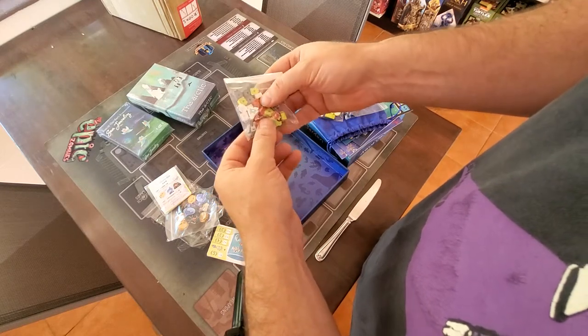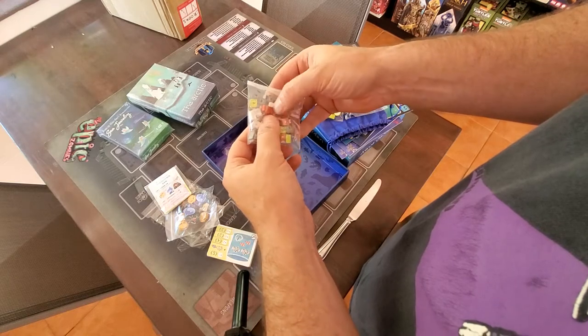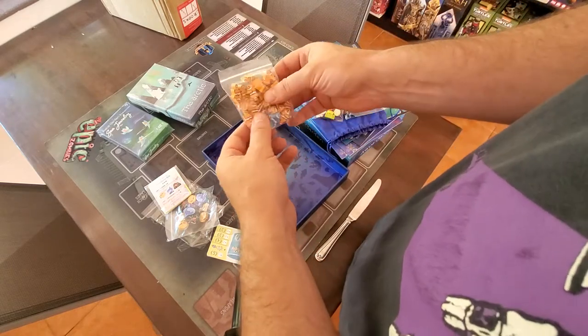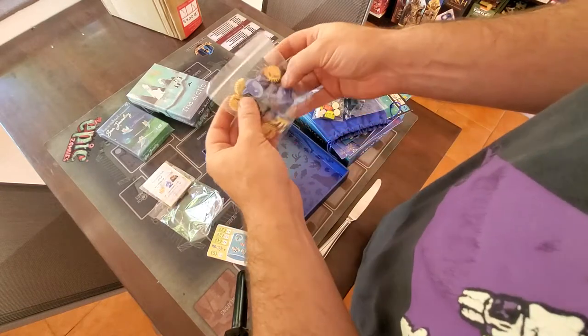There are lots of these really cool little worker meeples — they've got little aprons to make sure you don't harm the fish or something. And there's a bunch of clownfish, plus one blue clownfish. I don't know what that's about but I like it.